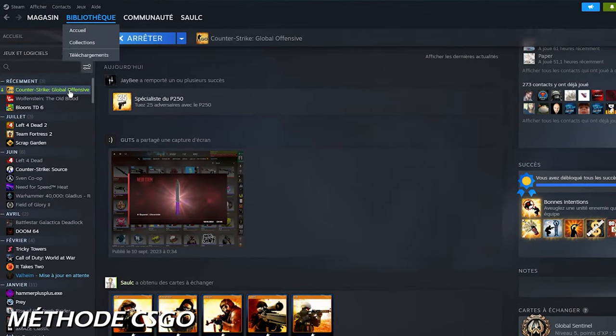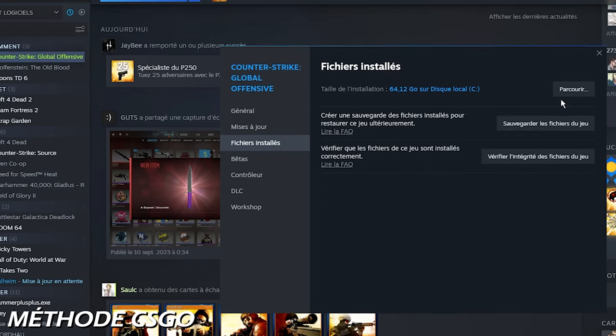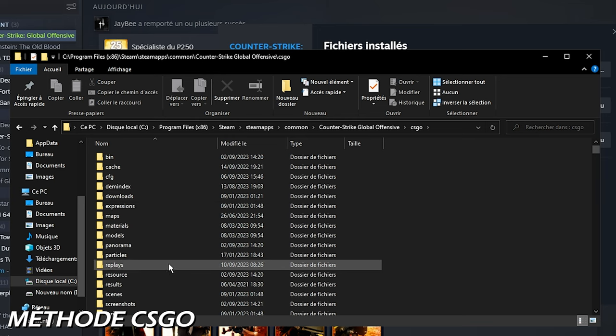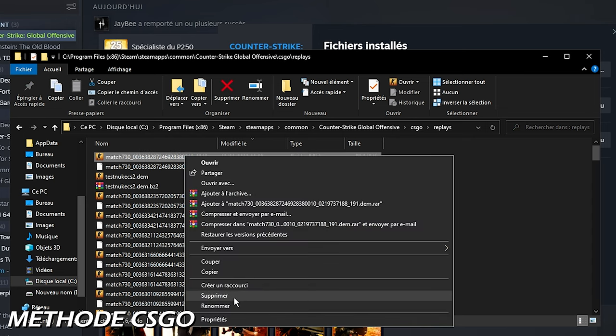On va se rendre dans Steam, Bibliothèque, CSGO, on clique droit Propriétés, Fichiers installés, Parcourir. On se retrouve donc dans le fichier principal Counter-Strike Global Offensive, on va aller dans CSGO, Replay, on trie par date pour trouver notre démo, puis on la renomme pour simplifier la vie.